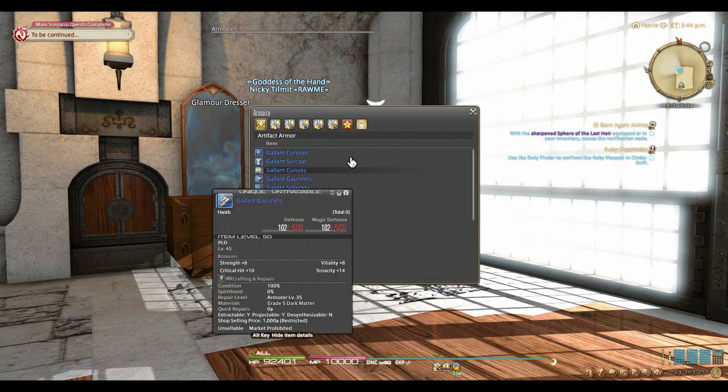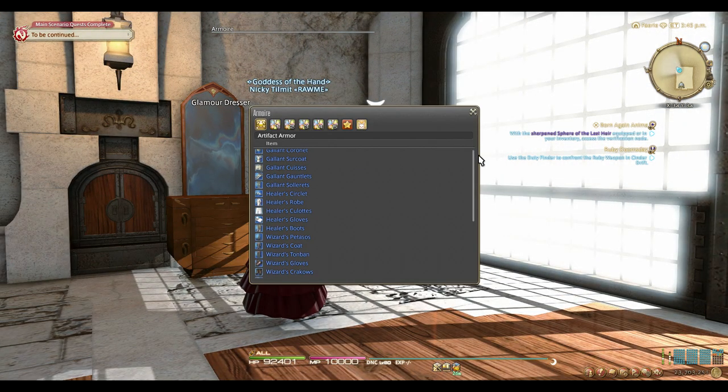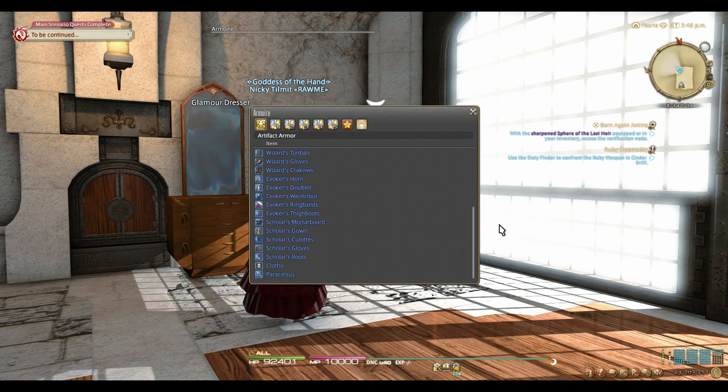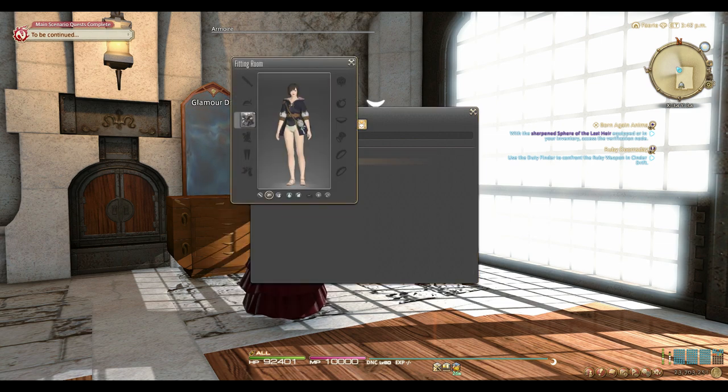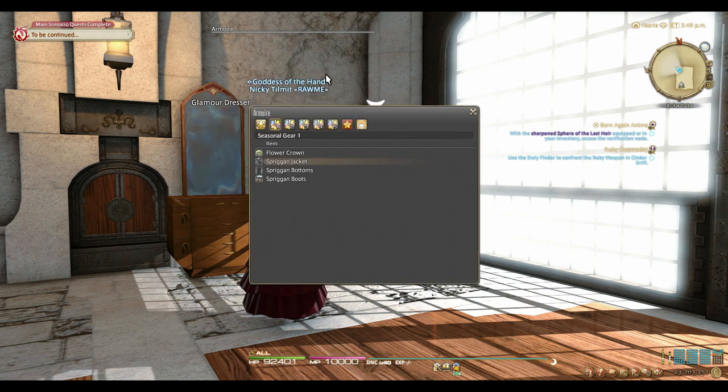The armoire is another furnishing item that can be found in inn rooms, but unlike the Glamour Dresser, can also be placed in private houses. The armoire is another storage for select gear pieces. It's hard to explain everything that can be stored in it, but for the most part, any kind of seasonal event gear or special story gear can be tossed in here to help with more of your inventory space troubles.